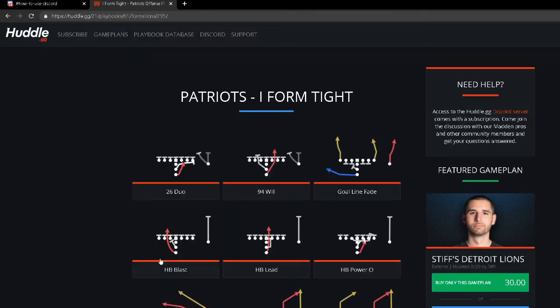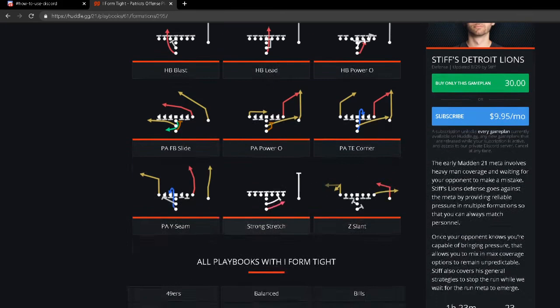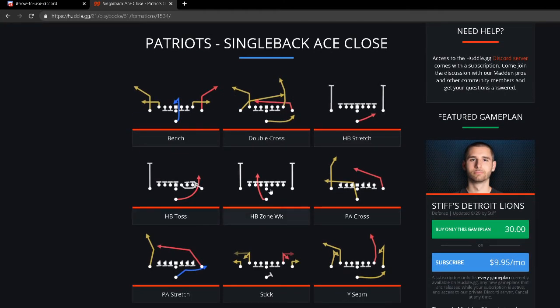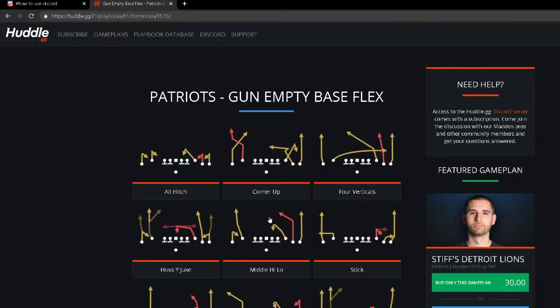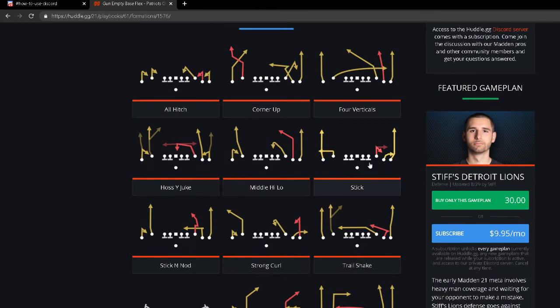They've also got I Form Tight — not bad at all, with Duo, Blast, Lead, and Stretch — a really good balanced formation. This is probably the most balanced playbook in Madden 21: HB Stretch, HB Zone Weak, HB Toss, Double Cross, and great formations throughout. Their empties include Empty Base Flex where Haas Wide Juke is very effective — an option-style route that beats all coverages. Trail Shake is very good against man-to-man, Stick has an unbumpable fade on the right, and Wide Receiver Screen as well.